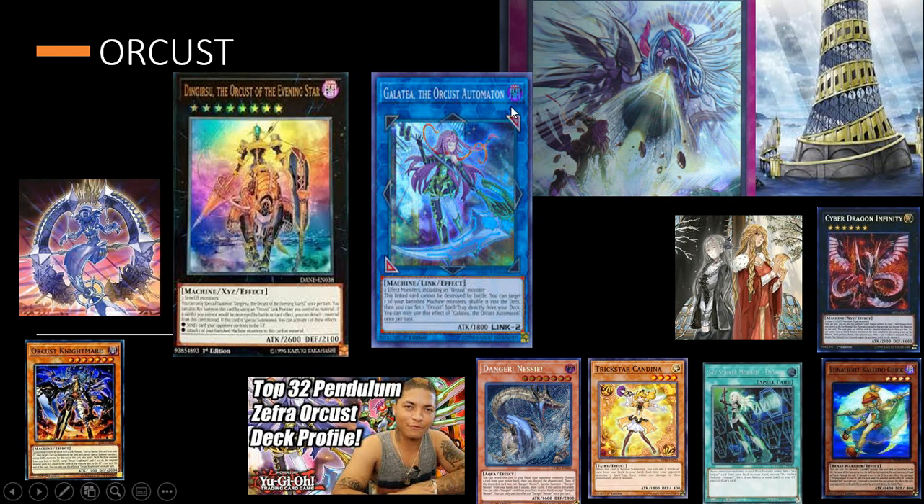Farfa recently had a traditional format where everything banned was at one, and Orcust was seeing a lot of play — Harp Horror at one, super strong. Hopefully we get it back in the next banlist. Thank you all for watching. If you guys think I missed any engines, let me know down below — any engines you think were super impactful in the meta or just cool little things. Thank you all for watching, peace.